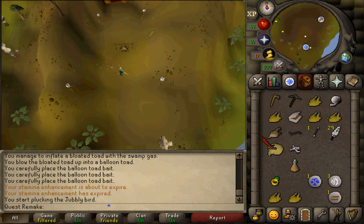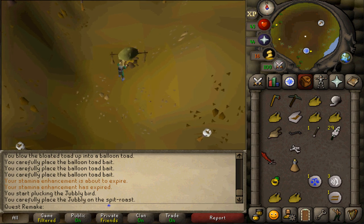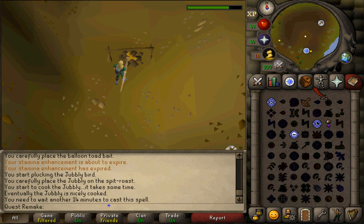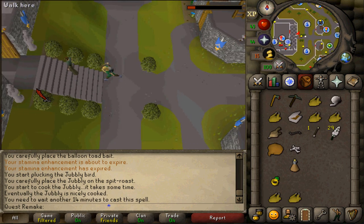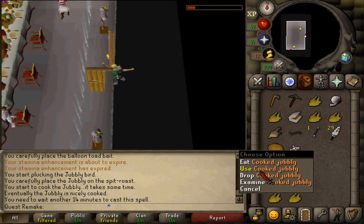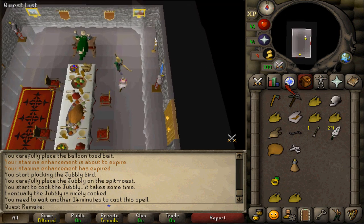In front of Rance's cave you will find an ogre's pit fire. Use your jubbly meat on it — hopefully it will not burn, otherwise you'll need to try again. Once it's cooked, teleport to Lumbridge and give the cooked jubbly to Scratch. Do not eat it — that would be annoying. Use it on Scratch and congratulations, you have freed him.